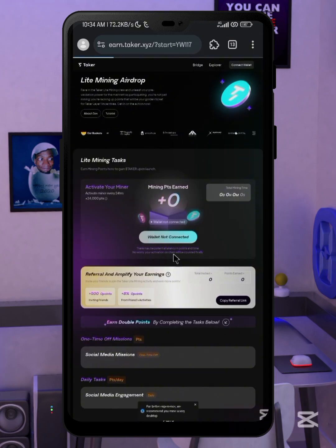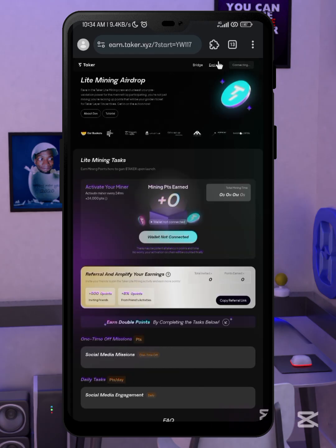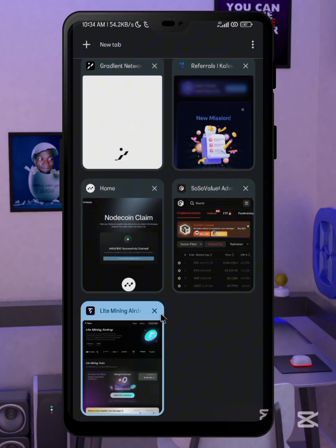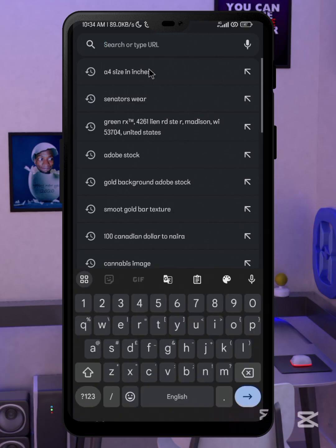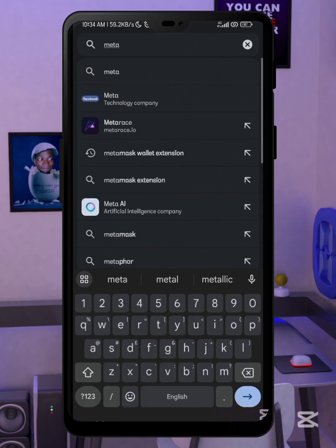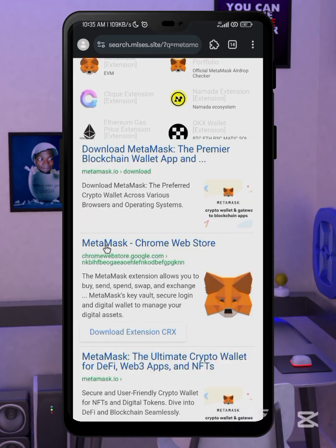After that, you need to download a MetaMask wallet extension. Open a new tab right here, then search for MetaMask. You can see from the suggestion — MetaMask wallet extension — search like that and wait for this to load up.